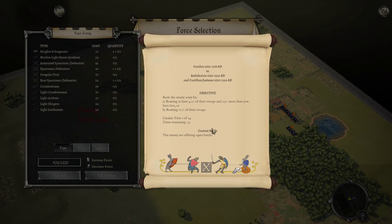Welcome to another Field of Glory 2 Medieval battle. This is round one out of five of the Reconquista tournament, one of a paired match against Uthergal. I have the Catalan versus his Andalusian with the Castilian allies.